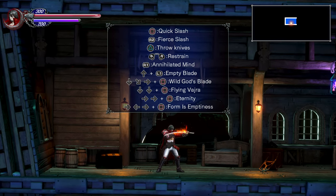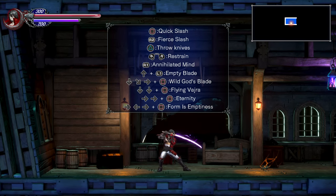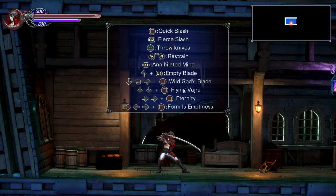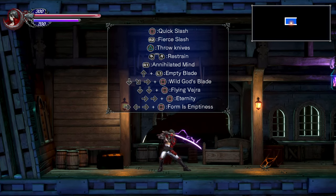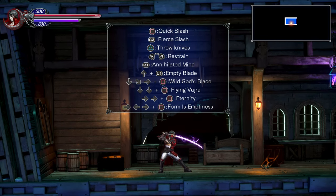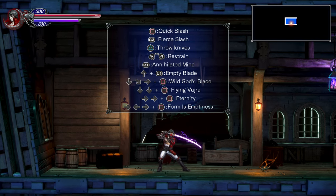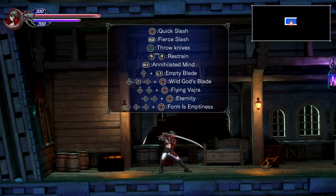He also has an ability called Annihilated Mind, and this changes Zangetsu's sword element. You can either go for Normal, Fire, Ice, or Electric, and each of the following abilities have different effects based on the element that you choose. All these abilities use MP, so you have to keep an eye on that. Zangetsu can collect roses out of the lamps to restore his MP.